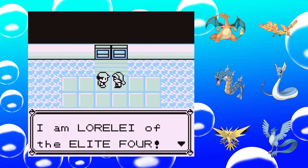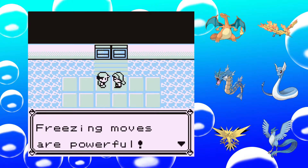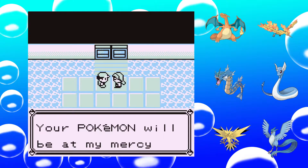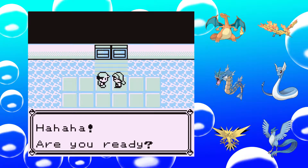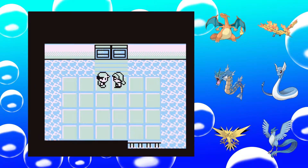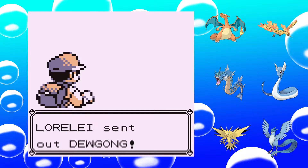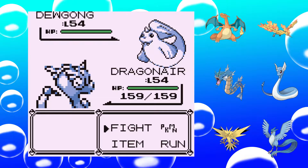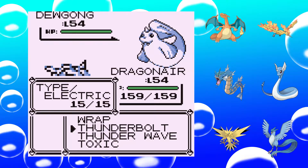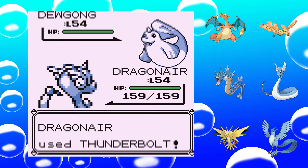Welcome to the Elite Four. I am Lorelei of the Elite Four. No one can best me when it comes to icy Pokémon. Freezing moves are powerful — your Pokémon will be at my mercy when they are frozen solid. So, Ice-types, which will probably also mean Water-types, since in this generation I think there are no separate Ice-types. We have our Dragonair with Thunderbolt ready, and that should do quite some damage.